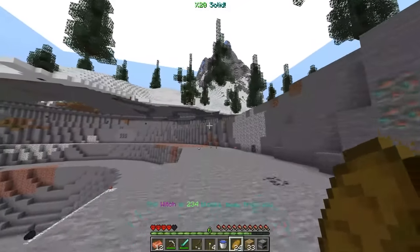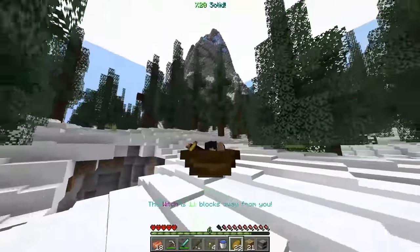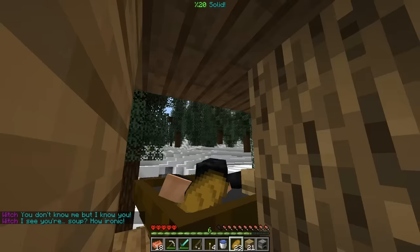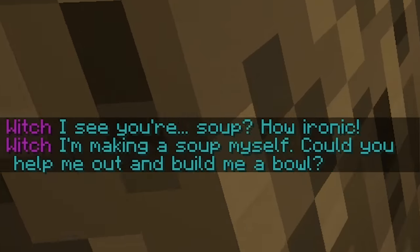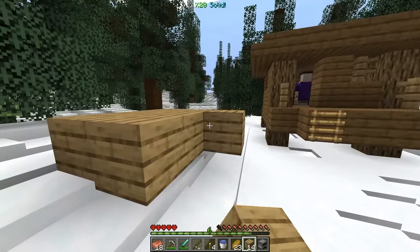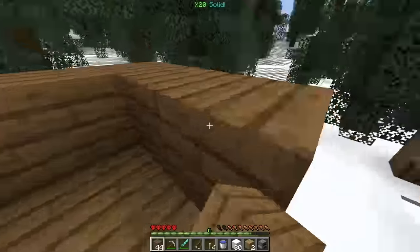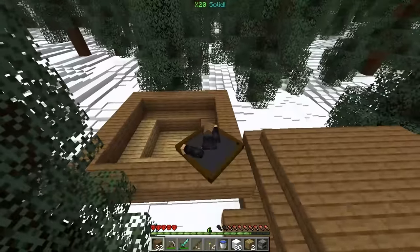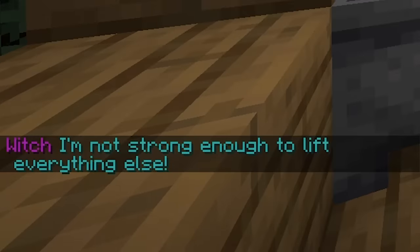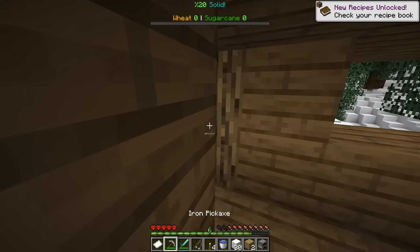Let's follow the witch — there it is, guys. So random witch hut and X-Soupastorio is coming in. 'Hello X-Soupastorio. You don't know me, but I know you. I see your soup. How ironic. I'm making soup myself — could you help me out and build me a bowl?' You are making a soup! We've got to straight up build a bowl. I'm not really sure what it means — I'm going to make probably the smallest bowl ever, but it's all good. Now we have a bowl — honestly, it doesn't look that bad. 'Now we must gather ingredients. If you help me make it, I'll give you a tool to help you later.' We're cooking a soup recipe — quite the list.